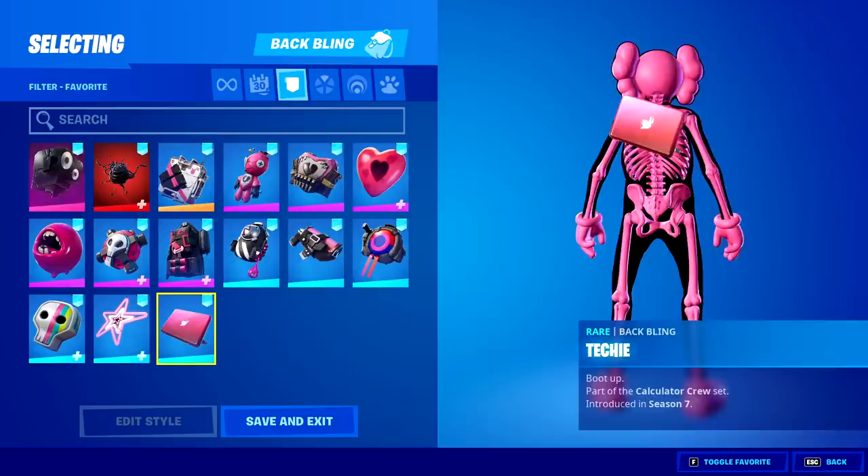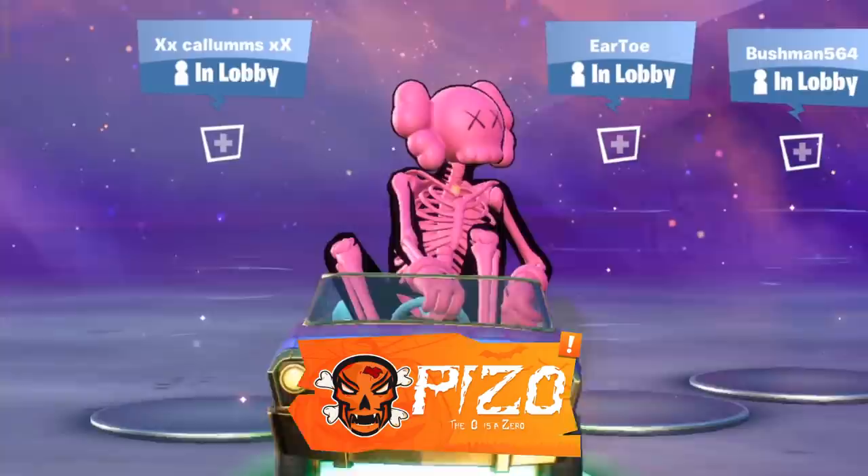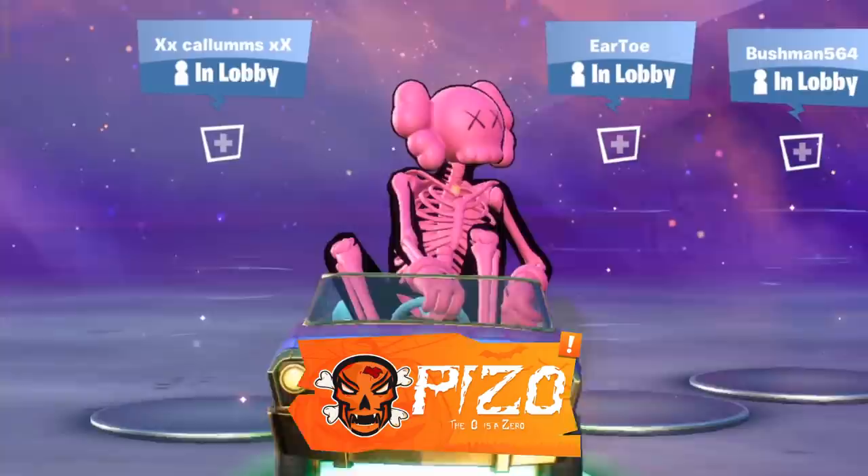The Quad Roller might be a little off. Shout out to Pzeido — you have to show love for everyone here. The Techie back bling, why not. The Star Power and last but not least the Scully Satchel. Liking the video is always appreciated, subscribing is free, that is code PIZ ZERO in the item shop. Thank you guys so much for watching and we'll see you nerds on the live stream!